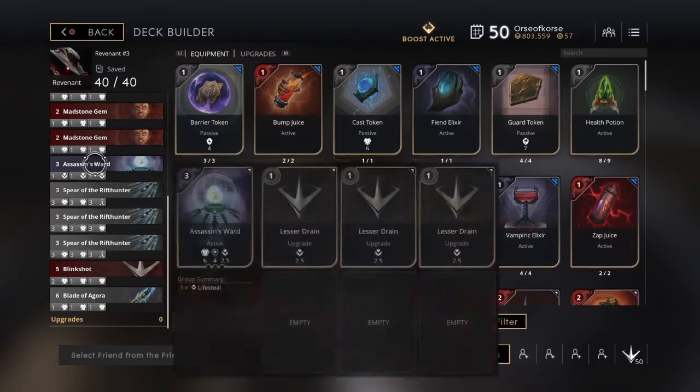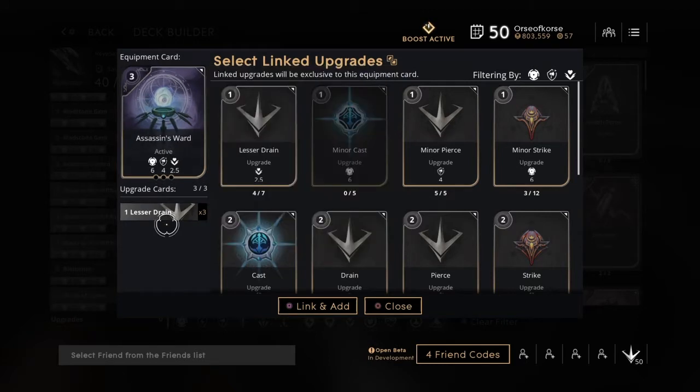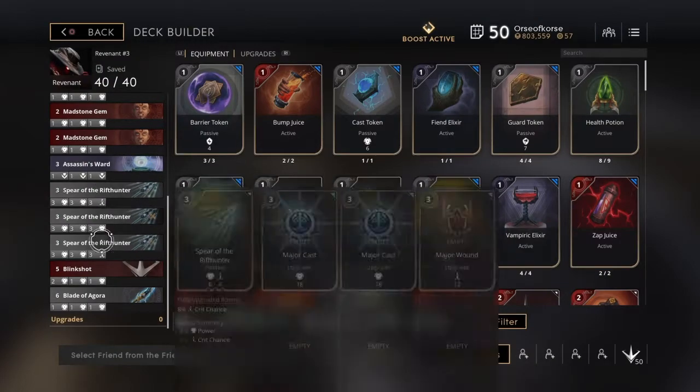Going in order of how I build — depending on the enemy team, sometimes I might build a ward fairly early. If you don't need your ward super early, maybe keep the Scout's Ward for a bit, but this is optional. This is an Assassin's Ward: 6 power, 4 basic pen, 2.5% lifesteal, and most importantly it places Shadow Wards. This card is good for end game — I equip it with three Lesser Drains giving me 10% lifesteal. With the crit build you're critting for about 568 on minions and around 460 on heroes, so you're getting some pretty decent lifesteal back.